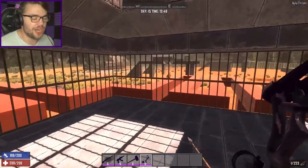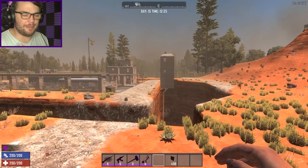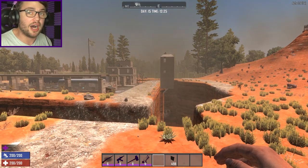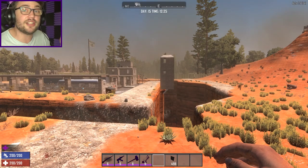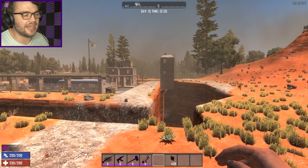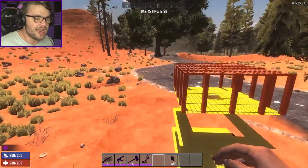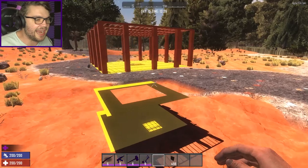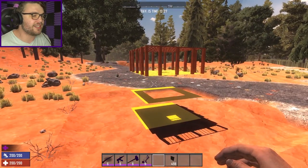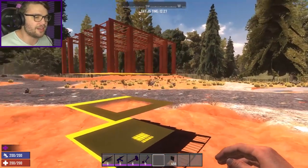With number five on the list checked off, it is time to go to number four. I actually had to quickly rebuild this base somewhere else because the original one I built was in a spot where a POI used to be, and completely destroying a POI and replacing it with something else makes the game have quite a large heart attack. But the number four base on my top five is this bad boy here - the floating cage base. Which may not look like much, but for what it does and for how little materials go into it, it is easily one of the top bases to deal with zombie hordes.